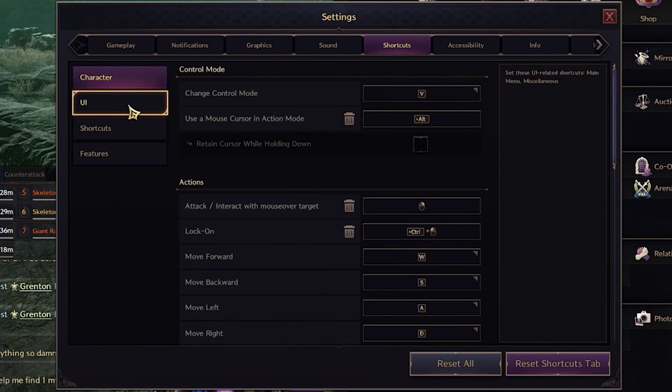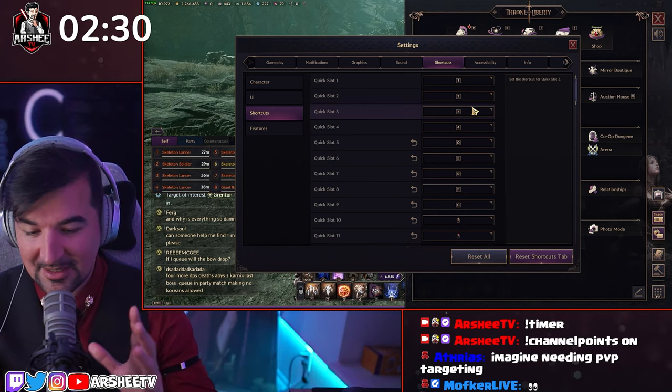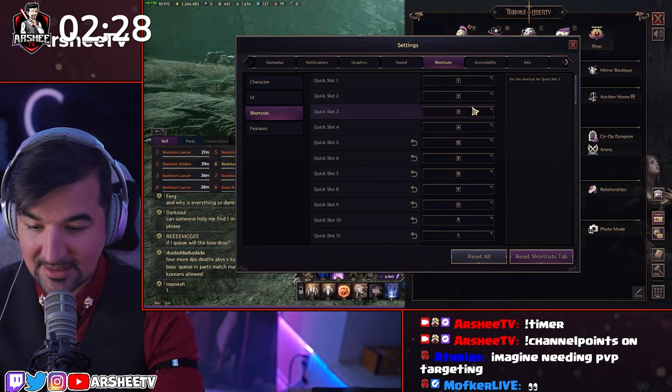Now let's go over how to be good at PvE and PvP — and that's your controls. When you go to your shortcuts, you want to make sure you have a few things set up. Here are my shortcuts — you can copy them if you'd like.